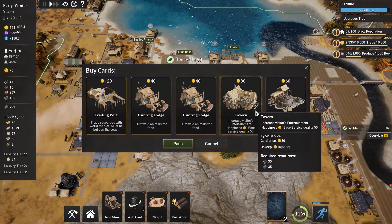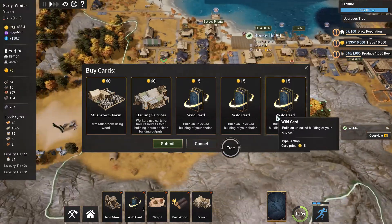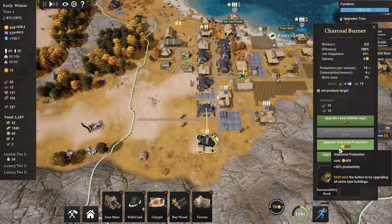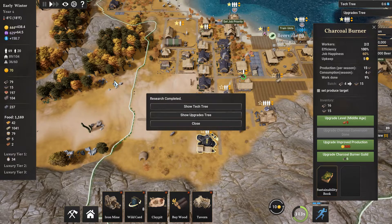Let's take a look — Tavern. It would be nice; the entertainment value would be pretty good. Let's get that. Three wild cards in the same one. We will want improved production of coal, but I think we're okay for right now — we're going to run out in winter of coal unfortunately.